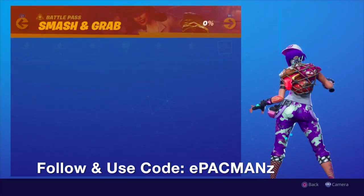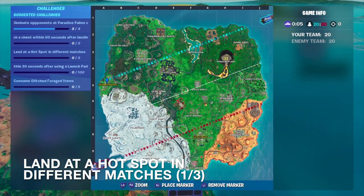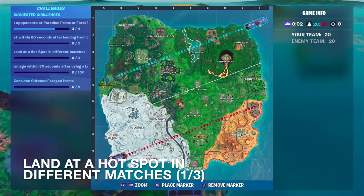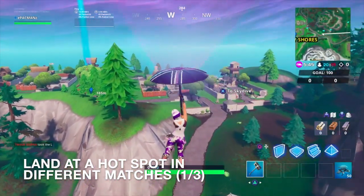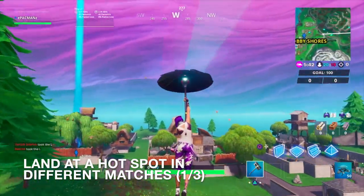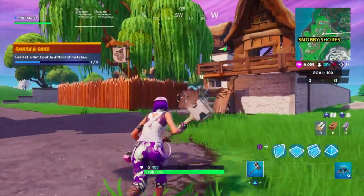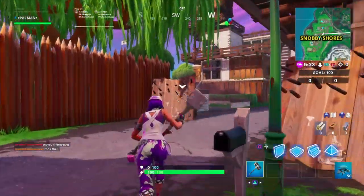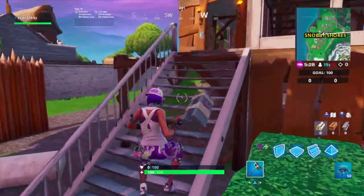Alright, for hot spots it looks like we have Snobby on our side and Fatal on their side. I think Snobby is the best bet just because we do have to search a chest within 60 seconds, and I think there's pretty good chances of actually doing it there. So now we just gotta find a chest ASAP - remember guys, the hot spots are bolded in yellow.